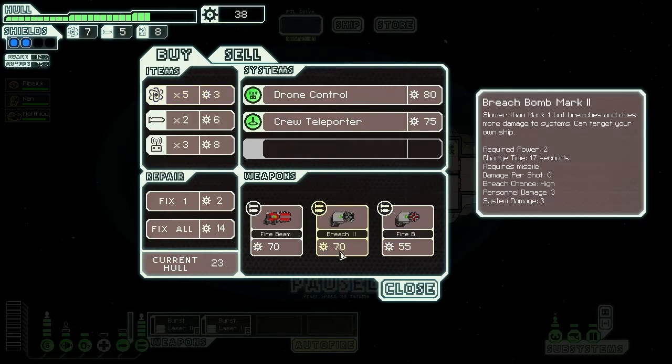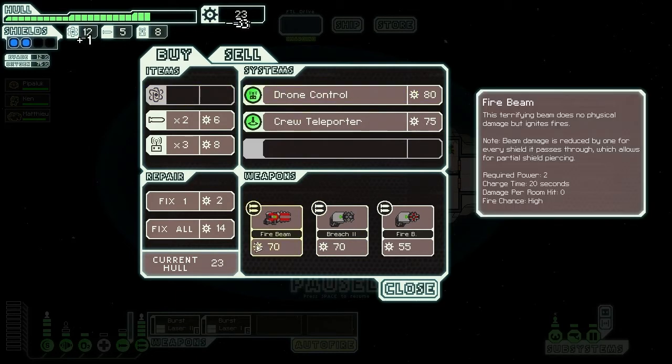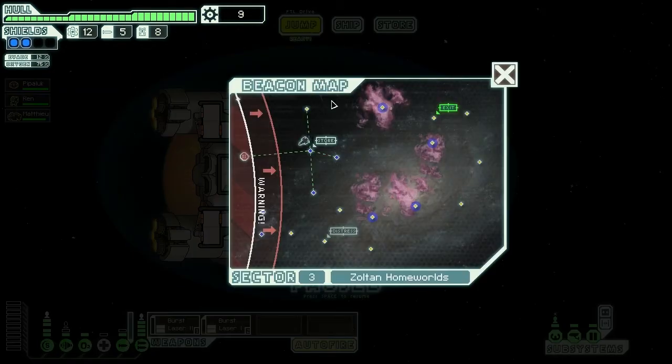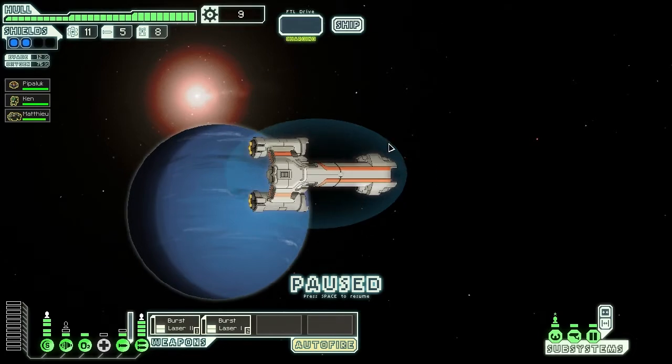Now I need to buy all of the fuel at the store and repair myself. He has some nice stuff — I would really like to get bridge bomb mark 2, but I just don't have enough money for that. Oh well, you can't always have nice things. I wonder if these two systems are connected. I really hope they are, because that's where I'm jumping. If they are not, then I'm kind of screwed.